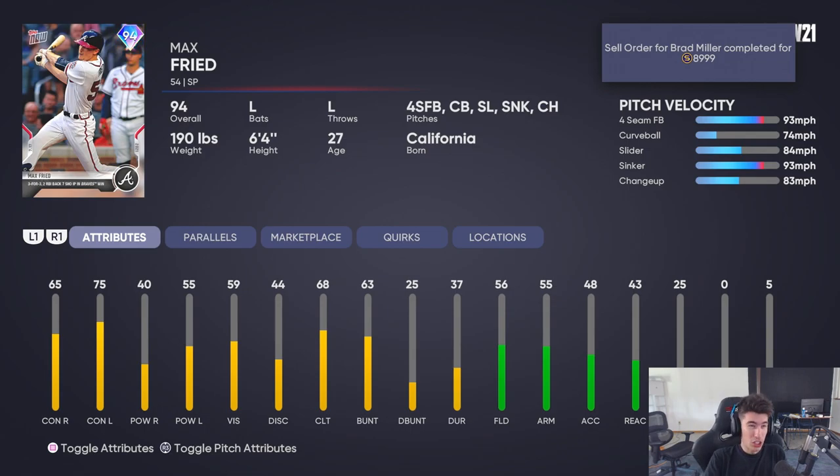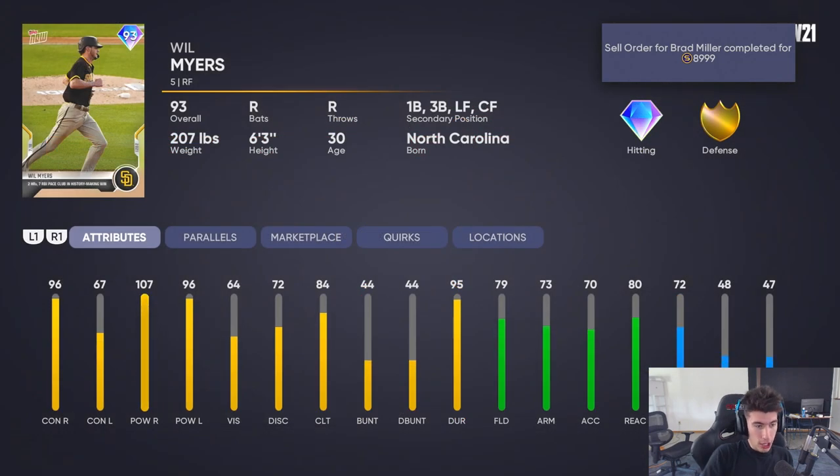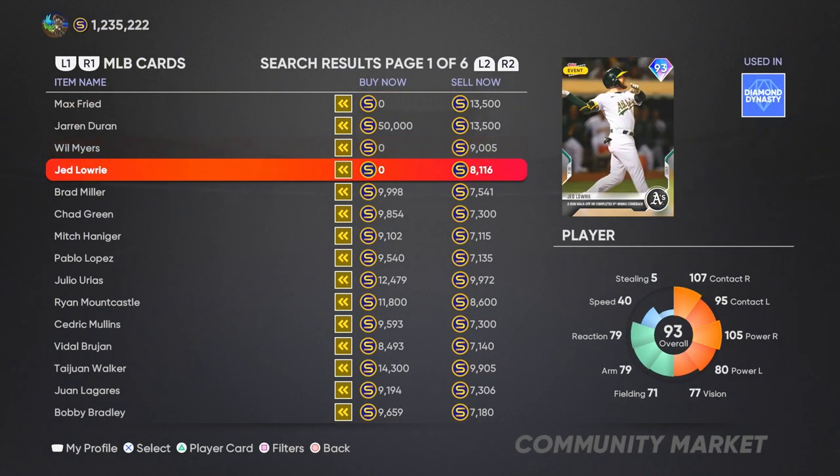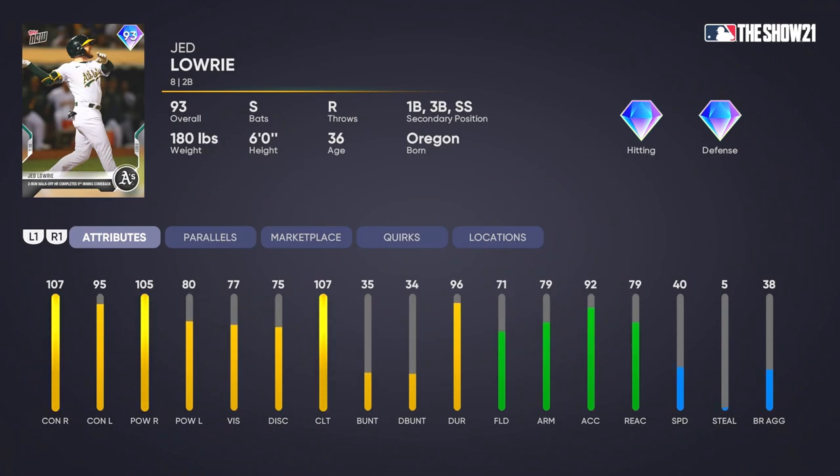Next we have Will Myers — 96 overall, 67 contact, 107 and 96 for power. Right field primary but also plays first, third, left, and center. Gold defense, 72 speed, 80 reaction, 79 fielding, 73 arm strength, 70 arm accuracy. Then Jed Lowry — the one I'm probably most excited for. Second base primary, also plays first, third, and short. Diamond hitting and diamond defense. 107 and 95 for the contact — that's huge from a low diamond switch hitter. 105 and 80 for the power.